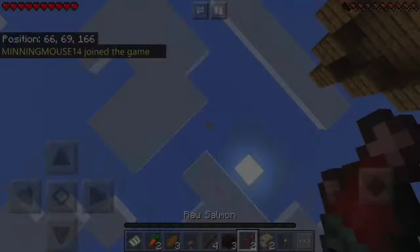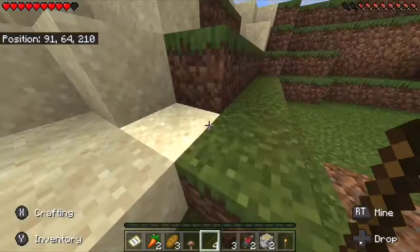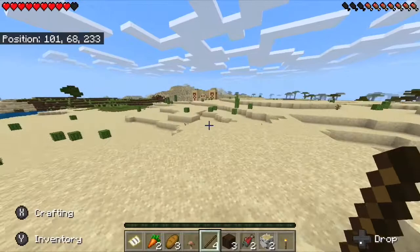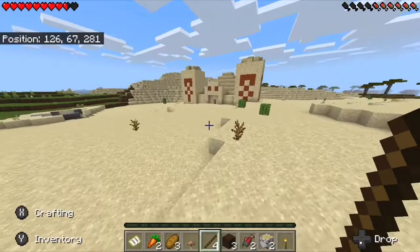So now that you saw what I plan on doing, I'm gonna first go to this desert temple over here and see if we can get anything good from it. Then I think what we might end up doing is gathering some wood, get some stone tools, and just go caving to try to get our materials.